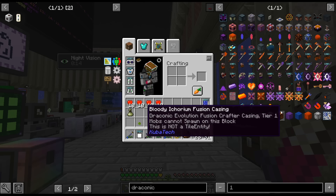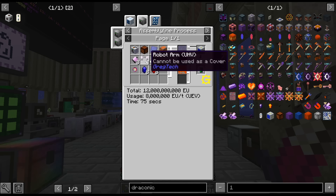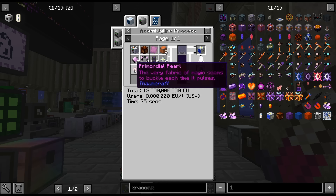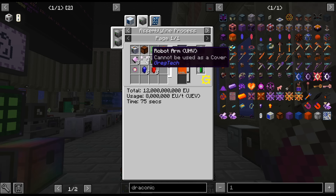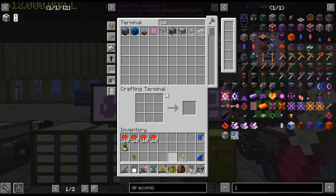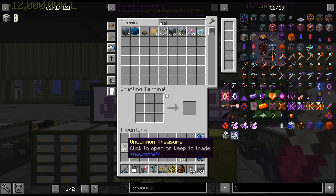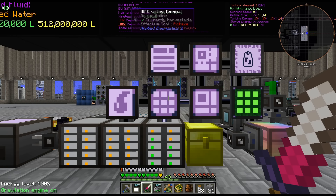Yeah, we don't have that yet — that's the last one we have to work through, I believe. We got the Motors, we got the Circuits, Gravy Stars, Primordial Pearls. I need the Soul Shards from Blood Magic and the Thing. So Blood Magic is next — boy, that is exciting. Anyway, that's good for today. Thanks for watching and have a good one.